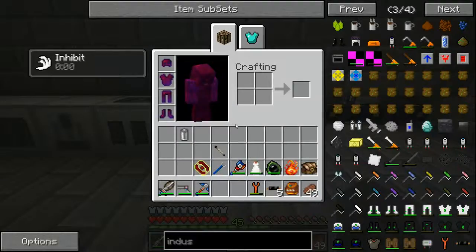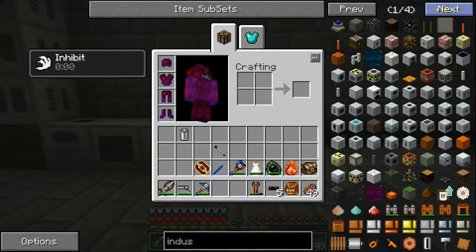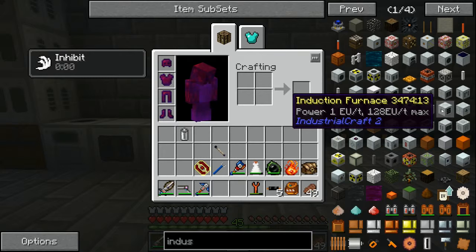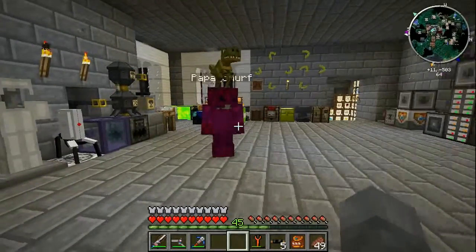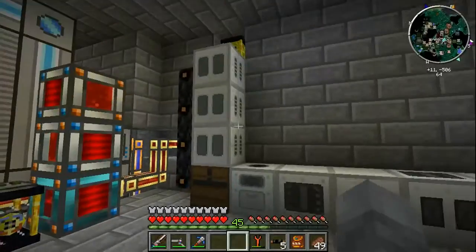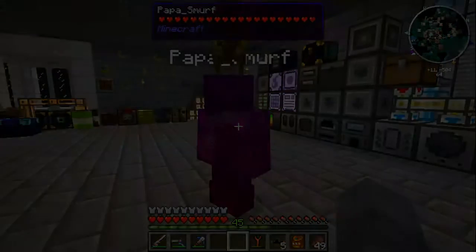We're also going to want to use these machines to create better Industrial Craft machines. The main one being the induction furnace — this thing is the bomb. We'll probably be checking that out next episode. That'll do it for this one — thank you guys so much for watching, hope you enjoyed. We're getting our feet wet into Industrial Craft with definitely more coming next episode. Until then, see you next time!